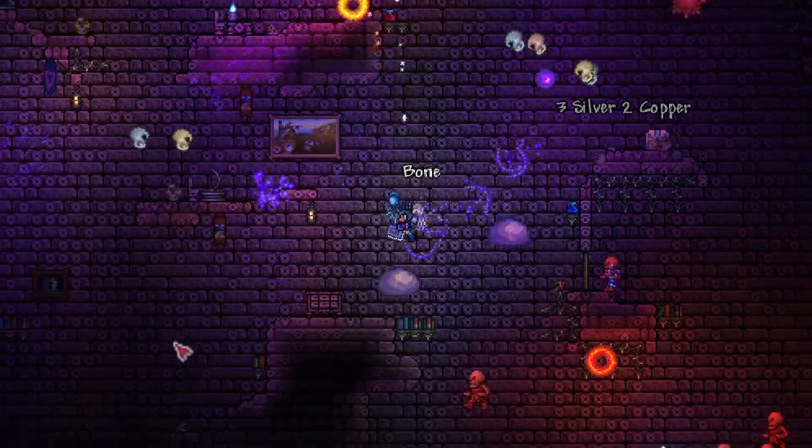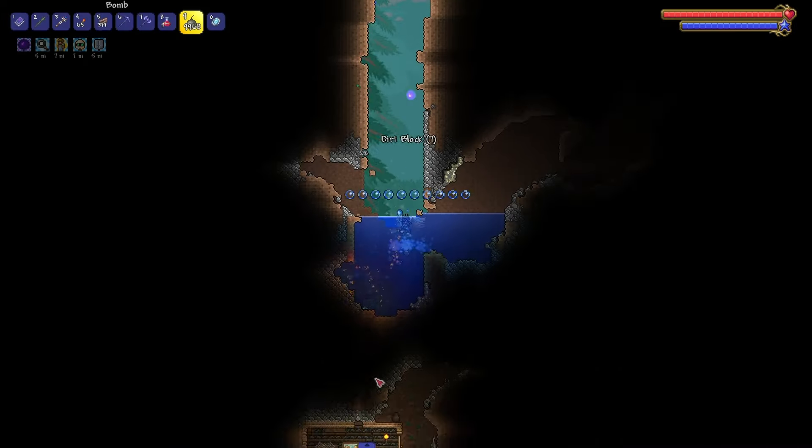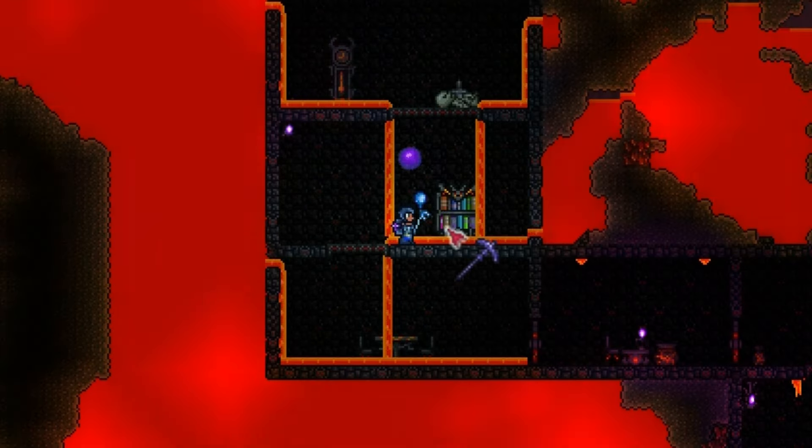Now head towards the Dungeon and obtain Golden Keys by killing enemies. With them, open locked chests and obtain various loot. If you haven't already, then build an elevator. Then head into Hell to obtain Hellforge, Hellstone, and Obsidian. Also look for a Clock, Bed, and Bookshelf, because they will be really helpful to you.